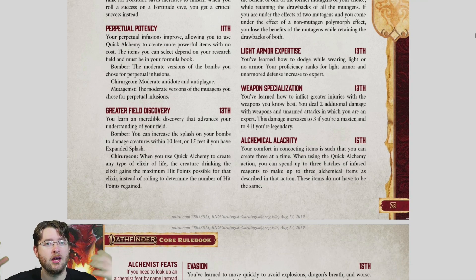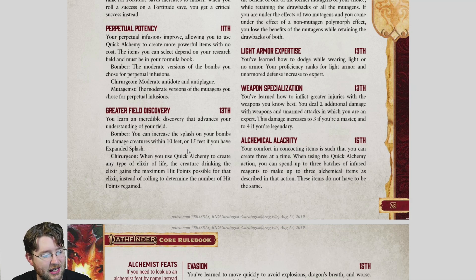Greater Field Discovery at level 13 directly upgrades your subclass abilities. If you chose Bomber, your splash radius goes from five feet to ten feet. There's also a feat that normally gives a ten-foot radius, but Bombers get fifteen feet with it — and only Bombers get the fifteen-foot radius. Normally a fifteen-foot radius risks hitting allies, but you still have the core Bomber ability to just target one creature and eliminate the area entirely. So you can choose between a massive radius or pinpoint accuracy as the situation demands.